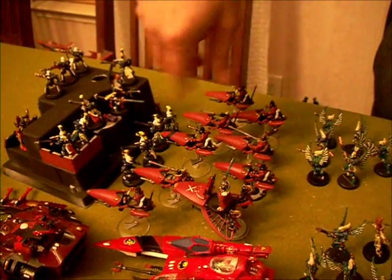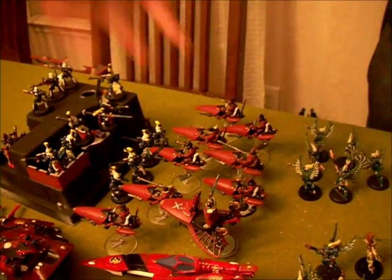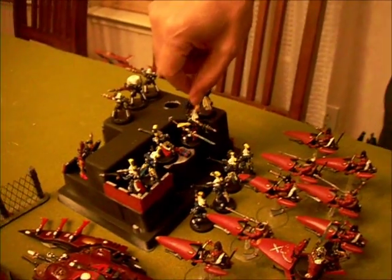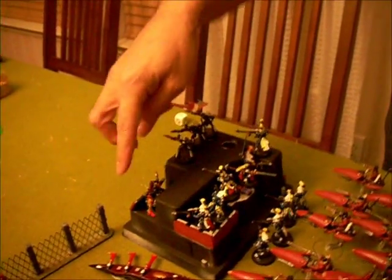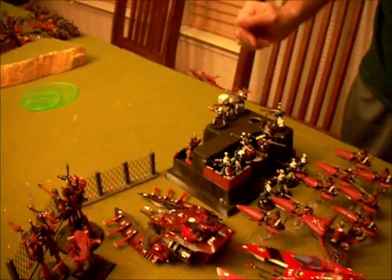There's a Farseer with this group who has Guide, Mind War, and Doom. There's a group of nine Dire Avengers with an Exarch who has the Shimmer Shield and Power Weapon to give them invulnerable saves. Another group built out as Dark Reapers, with the Exarch having a Missile Launcher and Fast Shot.